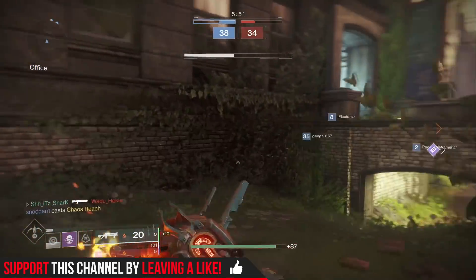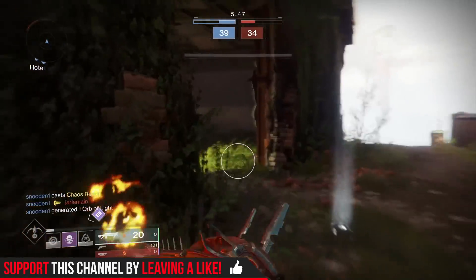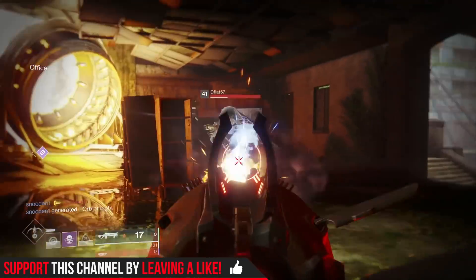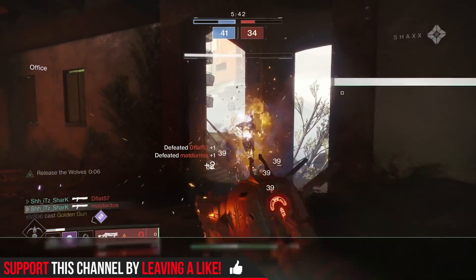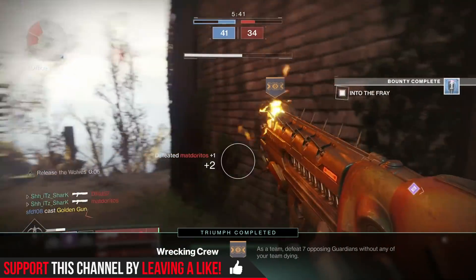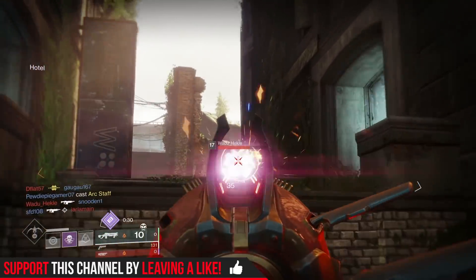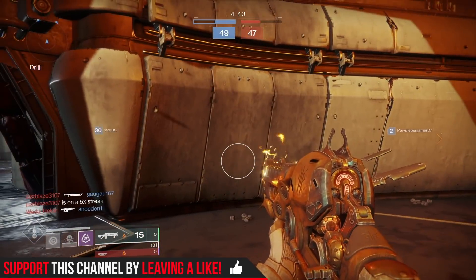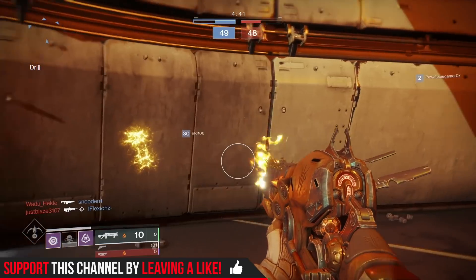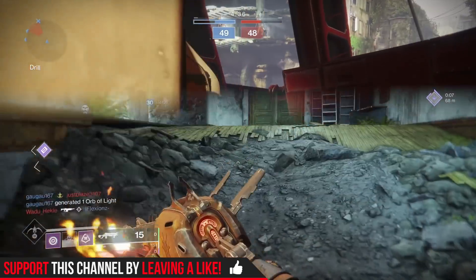Basically you turn it into a flamethrower or almost a submachine gun — it fires so many bullets. Each burst uses five rounds. Right here I had 15, and watch — when I kill this guy it used up all 15 shots because of the Release the Wolves perk. There is some spread to the shots; I shoot this guy, take him nearly down, and then kill him just as he goes around the corner. When you hip fire versus aim down sights there's a little bit of spread difference, but not that much. You want to aim down sights to maximize range and accuracy.